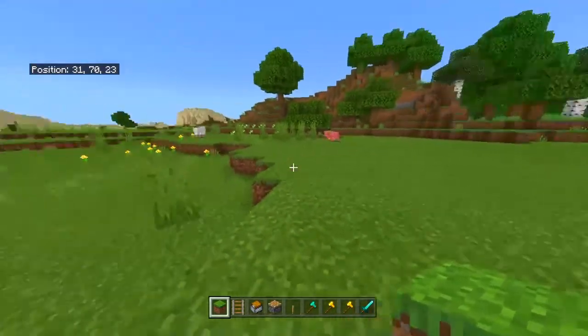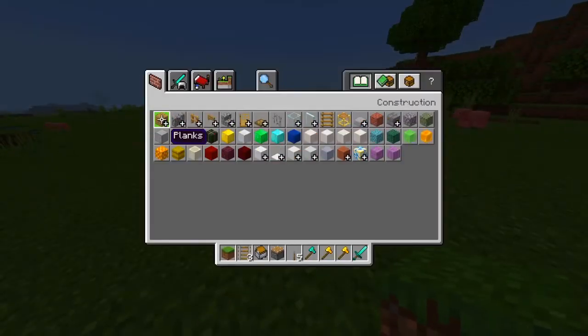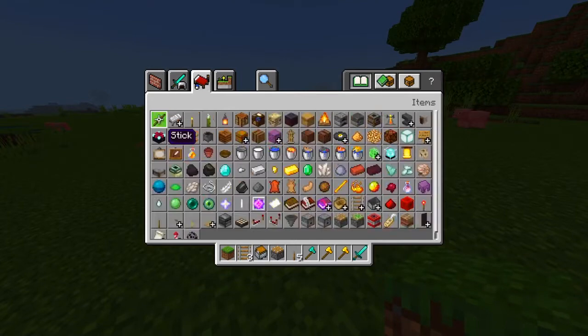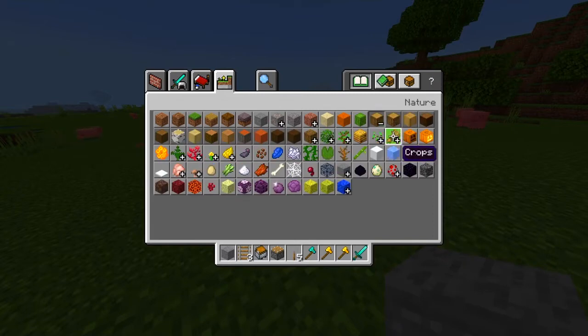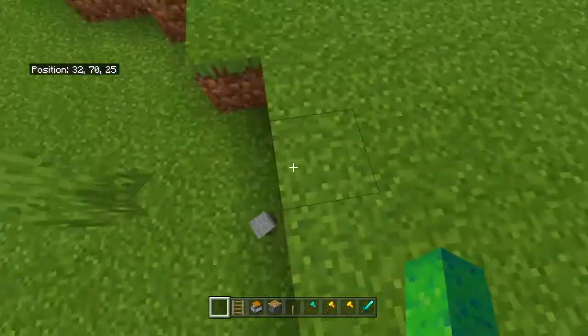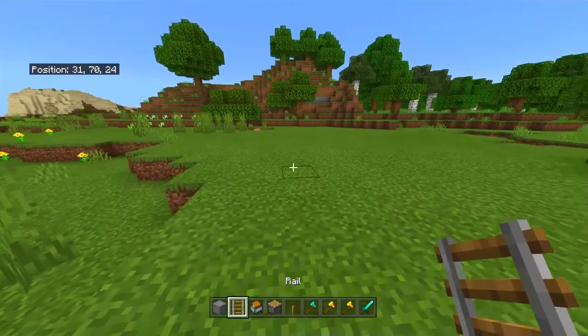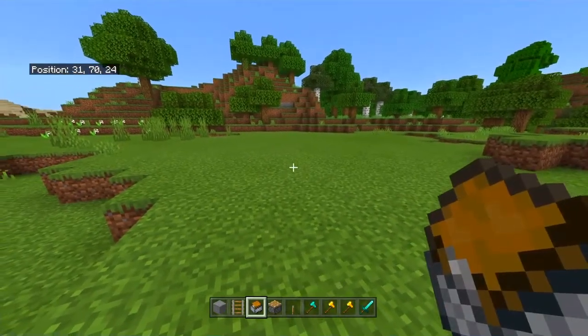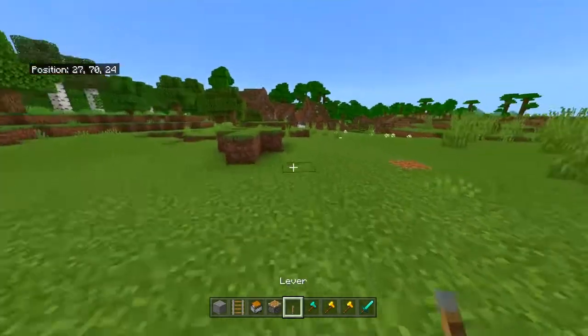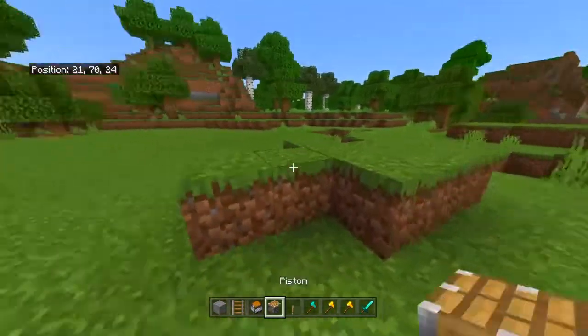You can use any type of block that can be pushed by pistons — for example, stone, wood, and whatever. But this is what you need: you need the block of your choice, a rail, a minecart with a chest, a piston, and just something to activate it.